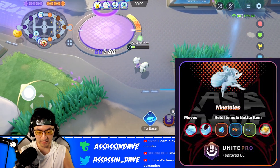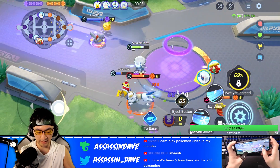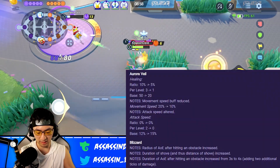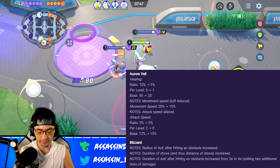Last but not least, I want to talk about Ninetales. Ninetales actually got an adjustment — a little bit of nerf on Aurovel, and a little bit of buff on the caster-style Ninetales, the Blizzard and Avalanche combo. But overall, I think Ninetales got a buff. The reason being, Aurovel was way too OP.